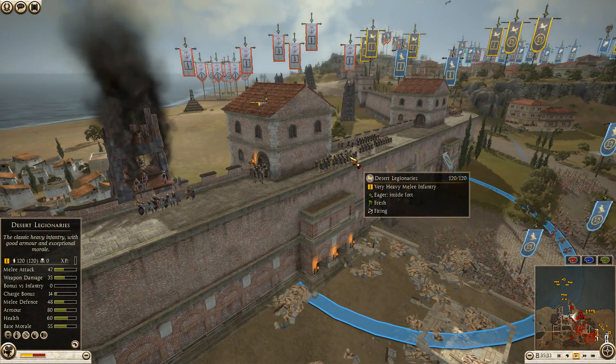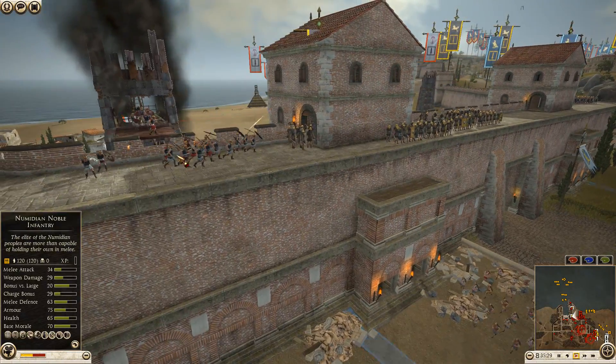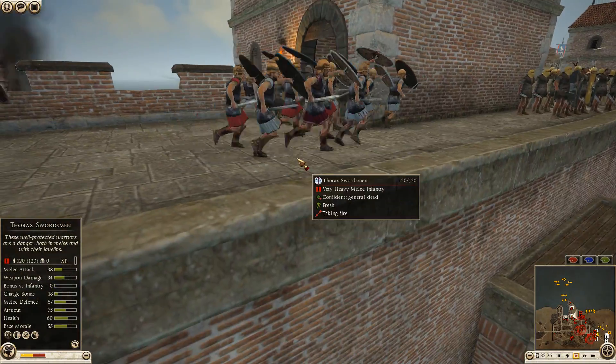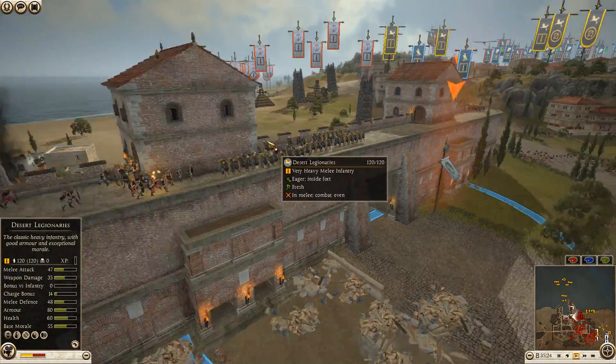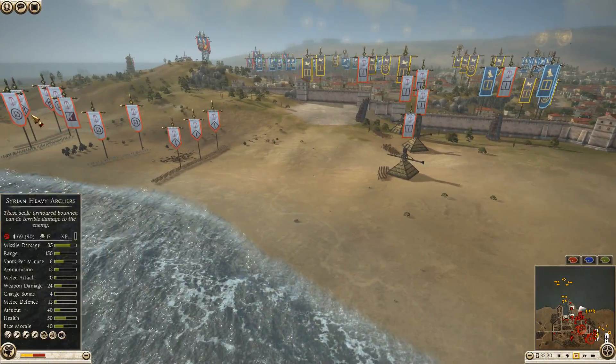A tower is landing for Seleucid. Thorax swordsmen will be climbing up to take on some desert legionnaires. The desert legionnaires appear to be firing — wall combat has now begun on this side of the settlement.